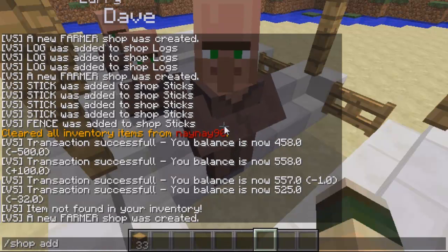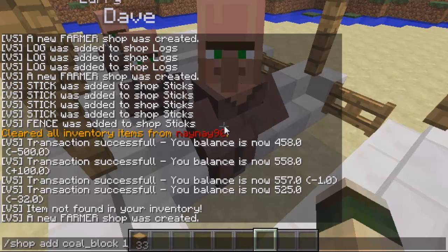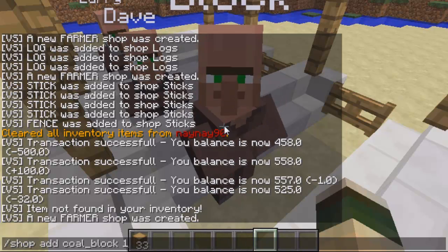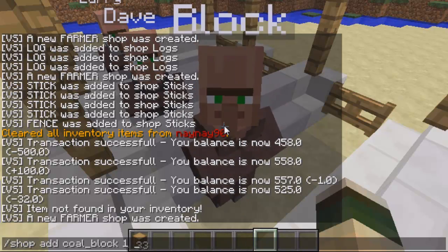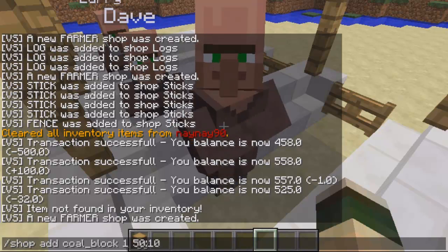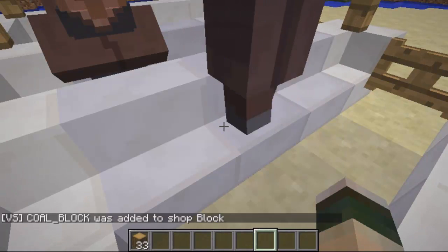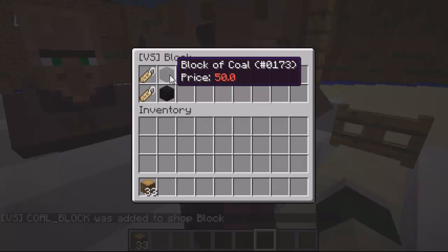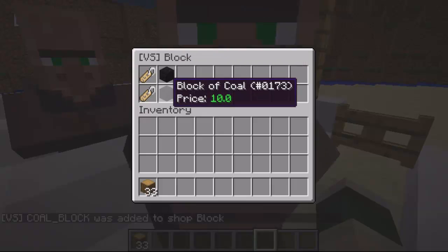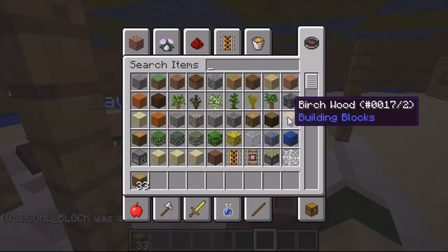I want to sell a coal block. I want to sell one of these, and then you put the price you want the player to be able to buy it for. So I want the buy price to be 50 and sell it for 10. Then you walk up to the villager and as you can see it says 'added to shop'. Now you can buy for 50 and sell for 10. You can also do it by having the item in your actual inventory.